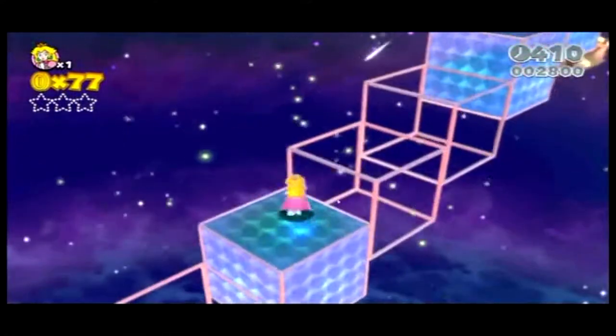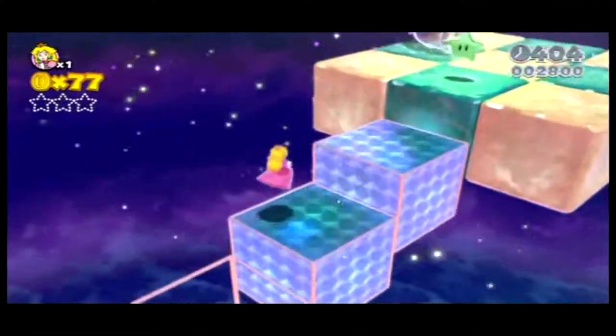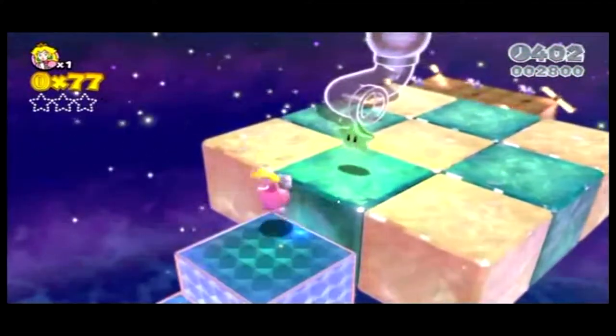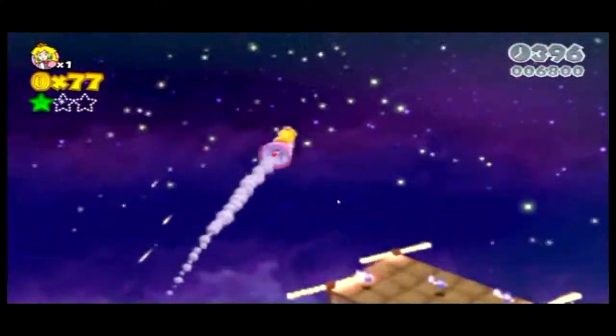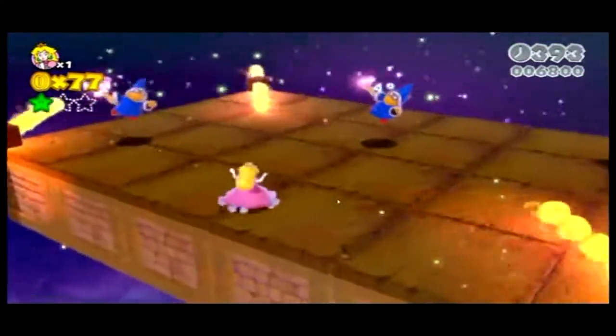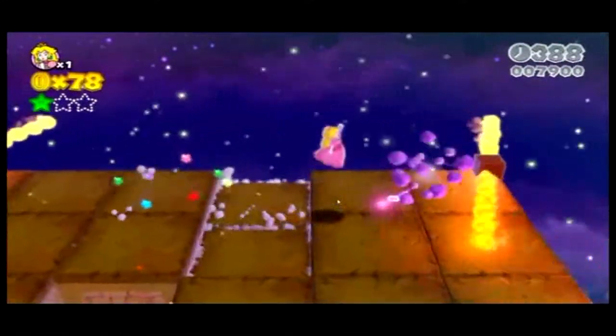Now this set of stairs — I can do this because I'm playing as Peach and I can wall jump off those tiles, land back on them, wall jump off the walls, land back on the flashing tiles. You can only really do that as Peach, so if you're doing this as a different character I'm not sure how you would manage it.